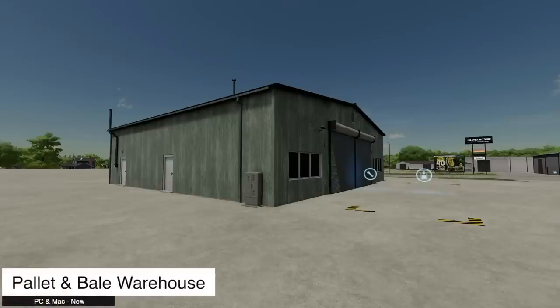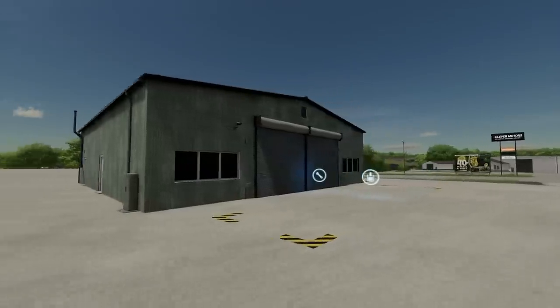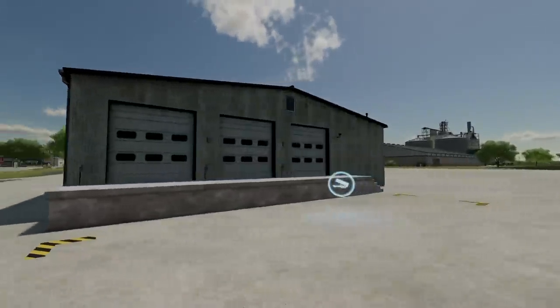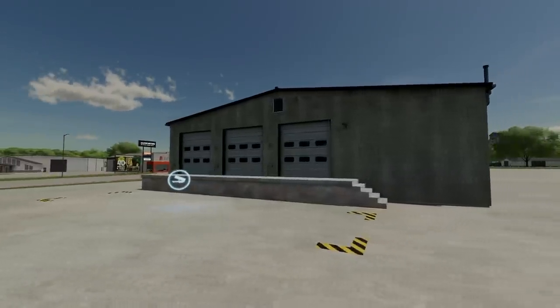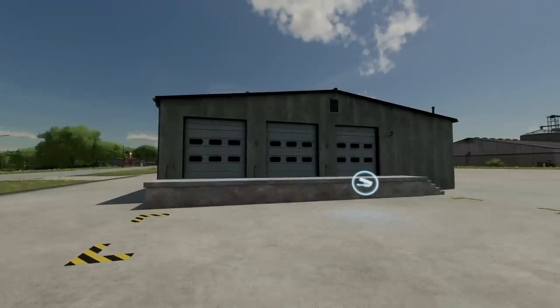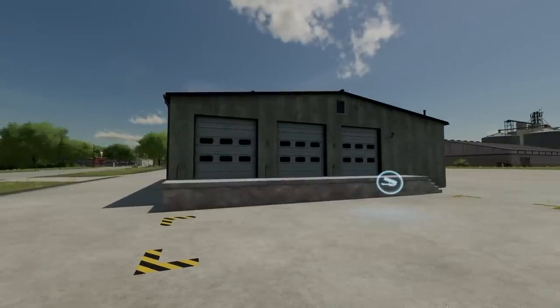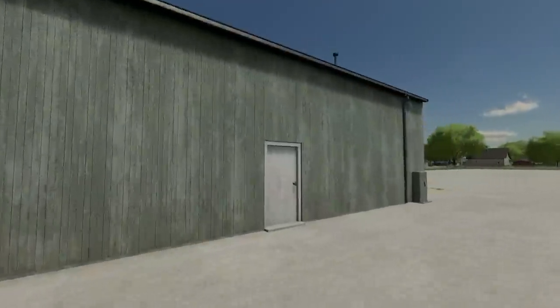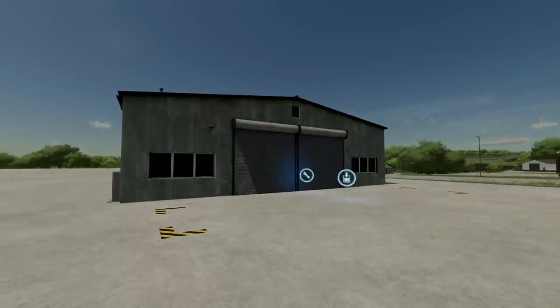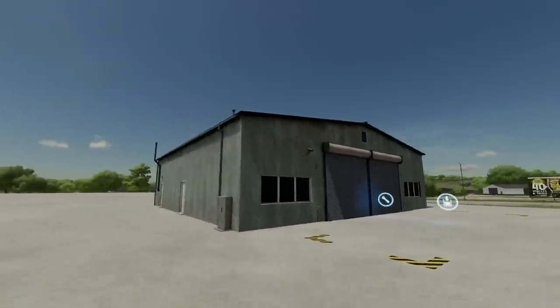Your last new PC and Mac mod is the Pallet and Bale Warehouse Revamp. The creator already has the original Pallet and Barrel Warehouse, but this is the Production Revamp version. It can store and outsource pallets of shells, production pallets, big bags, and bales of straw, hay, cotton, etc. It uses the Production Revamp mod built into its functionality. There are some known bugs — a rounding error sometimes loses one liter of product, which can lead to an incomplete pallet when outsourcing.